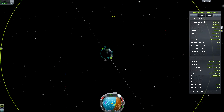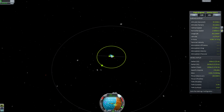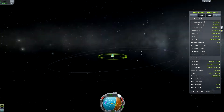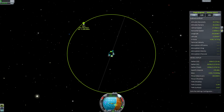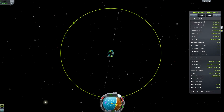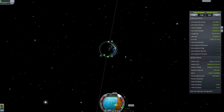Set the Mun as the target. The ascending node and descending node — you don't need to worry about them. These are for matching your orbit to the inclination of targets like Minmus. To plot an intercept on the Mun, there are many ways. There is the Hohmann transfer, which is the most common for interplanetary transfers. But for local transfers, you can just use the orbital planner.